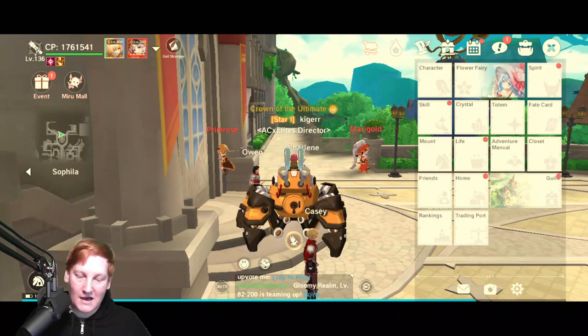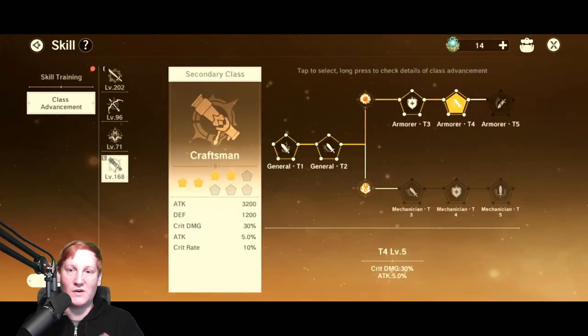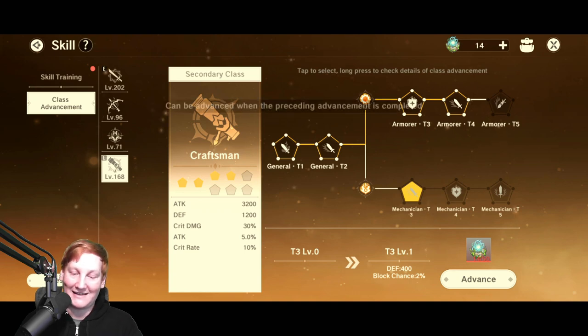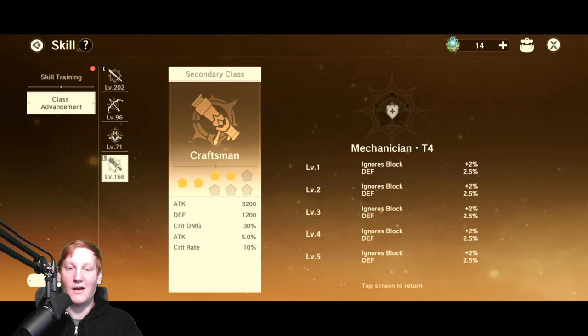So the first thing — I get a lot of questions about class advancements. So let's say I have armor T4 done, so I can see what armor T5 is, and I can also see what mechanician T3 is. But if I click mechanician T4, it says I need to finish T3 before looking at T4 or T5. Now, what you can do is instead of clicking it, you can hold it, and it tells you right there exactly what it does.